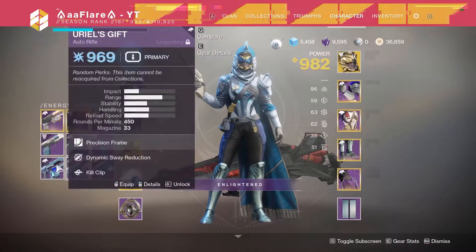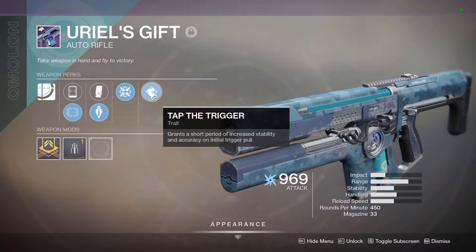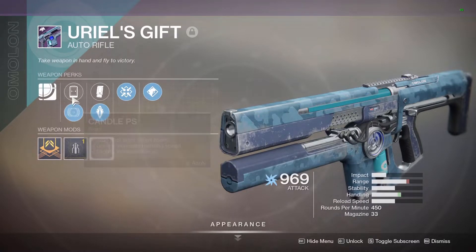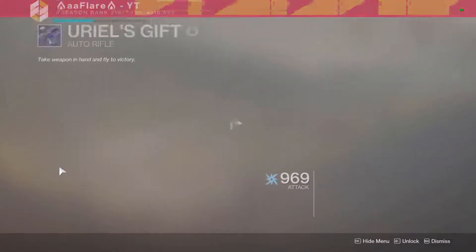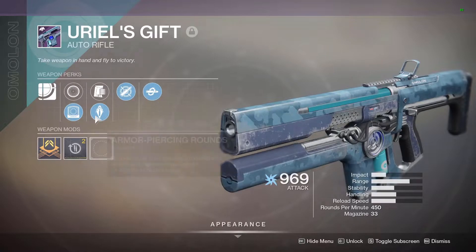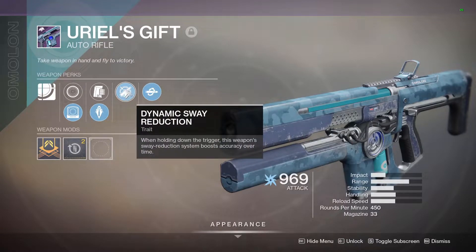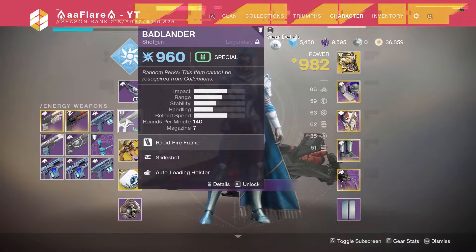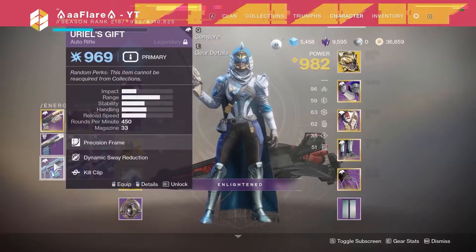Then there are some Uriel's Gifts. These are two of the four I kept because I thought they were pretty interesting — one with Firmly Planted and Tap the Trigger, so crouching pretty much just gives you Aimbot. It's got Increased Range with Armor Piercing, the longest range scope, and a Stability masterwork. And another with Dynamic Sway Reduction and Kill Clip. Because you can't get a reload perk on this weapon, you're kind of stuck with something like this. Dynamic Sway Reduction is a good perk — not exactly necessary for Uriel's Gift since it fires so slow, but still helpful, especially on console.